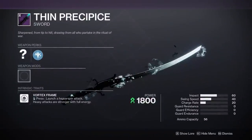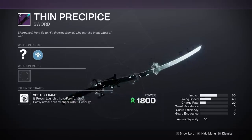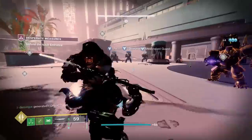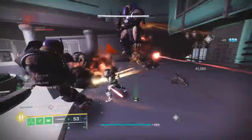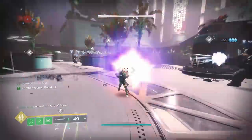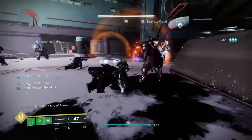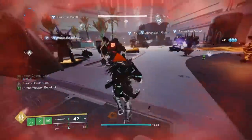Thin Precipice. This sword is the Vortex Strand equivalent of the Just-In-Case sword from Reckoning, but how exactly good is it? I can just be honest and say that personally, I never see myself using this thing whatsoever in the future. For me, as far as swords go, I'm essentially at all times glued to my Eager Edge sword or Lament, with very little variety in between. Thin Precipice has some perk rolls you may find interesting, and there's definitely some unique combos here, but nothing crazy enough for me personally to go out of my way and craft it.